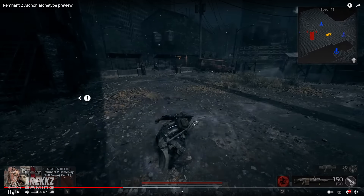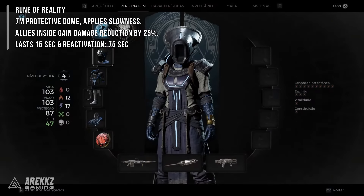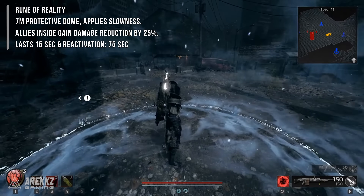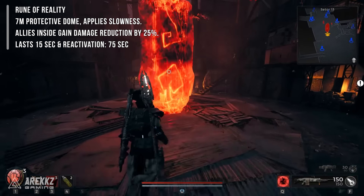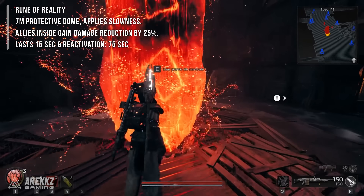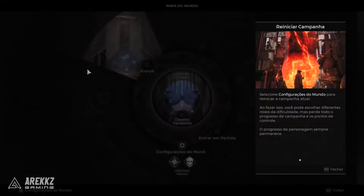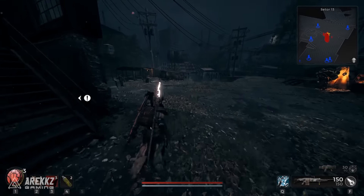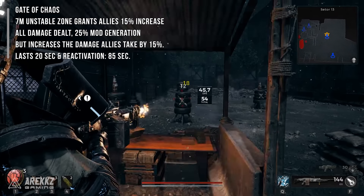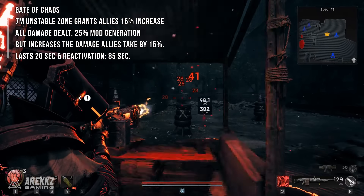So let's go through the translations of what these skills actually do. Going back to the dome we saw at the very beginning — this dome is basically a protective dome that will slow enemies and projectiles that go inside of it, and allies get damage reduction when they're in it as well. That's pretty decent, that's very good utility. I wonder if it works on bosses — some things don't work on bosses — but still pretty decent if it gives you a defensive buff and slows enemies and projectiles.